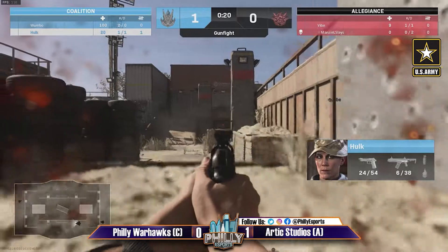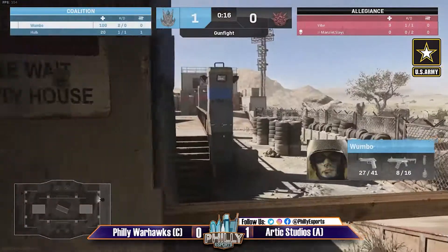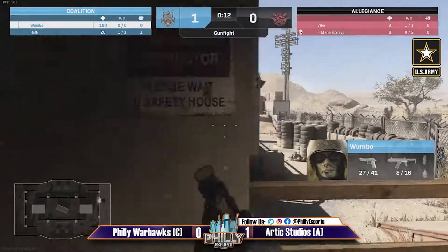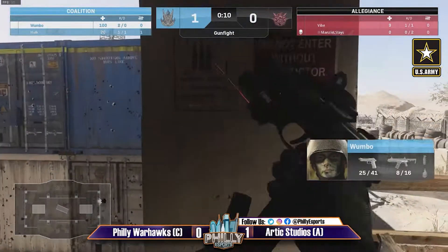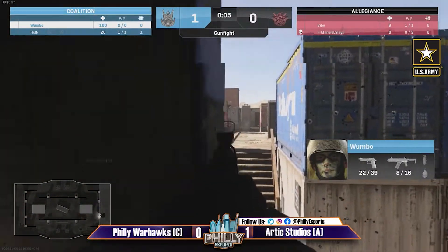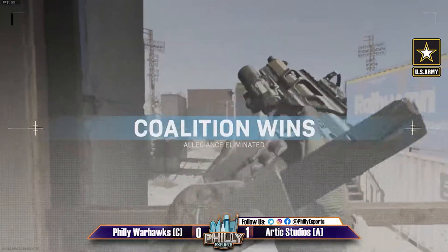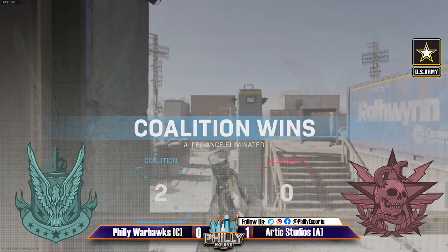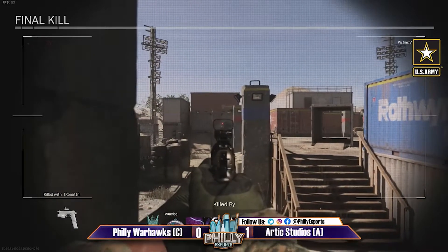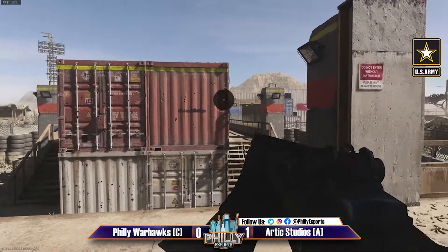Vibe has to 2v1 again — Hulk is taken pretty low. But it's going to be a tough job for Vibe who's low as well, just one shot from being taken out, having to deal with both opponents with just one shot. Even if the flag were to spawn and Vibe had survived that onslaught, it would be almost impossible to rush up and capture it — so it's tough when Manzel gets taken out early.